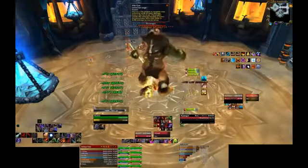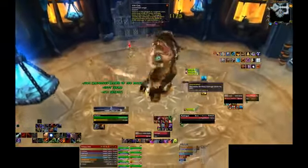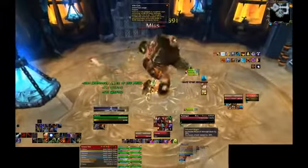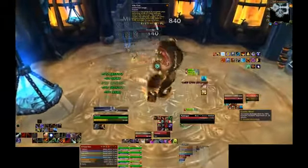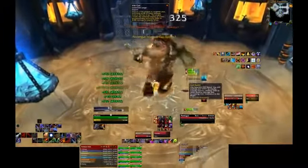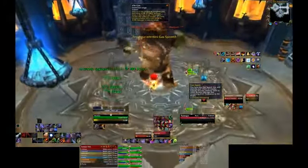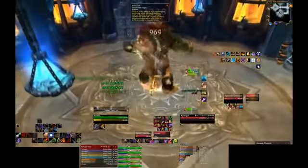When he reaches three stacks, the tank needs to begin rotating his or her own cooldowns, as well as any external cooldowns, to survive until the next ability 34 seconds later. This ability will be Pungent Blight. Pungent Blight deals massive shadow damage to the entire raid by releasing all the inhaled gas back into the room. This will resume the raid damage, but it will also completely remove Festergut's buff. This cycle repeats until the 5-minute enrage timer.